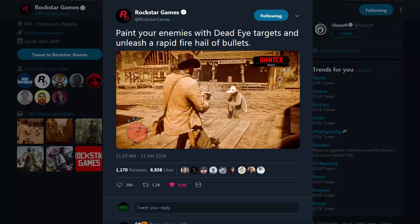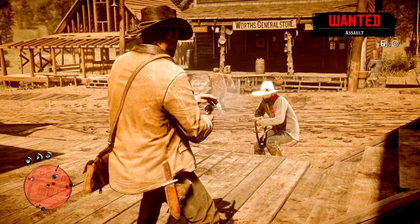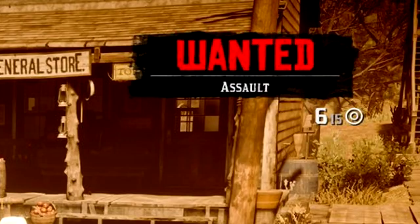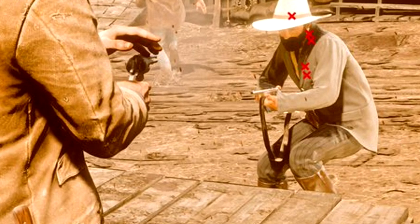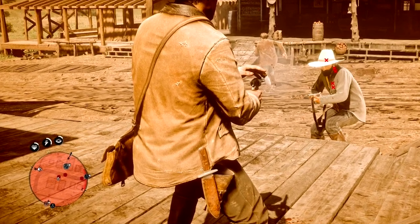The second screenshot caption reads: 'Paint your enemies with Dead Eye targets and unleash a rapid fire hail of bullets.' We know there are going to be various levels of the Dead Eye system - one where you manually paint targets, another where you automatically lock onto people, and then the one where you go into X-ray vision and can see the head and heart as we saw earlier. What's different about this image is the wanted level is lower - it says 'Assault,' meaning you didn't kill somebody but were caught attacking an NPC. Arthur has what appears to be five X marks on this deputy, so the situation is about to go from 'Assault' to probably 'Dead or Alive.'